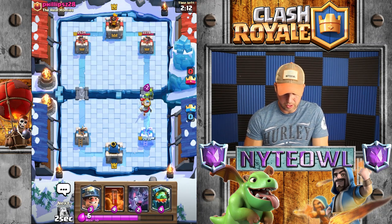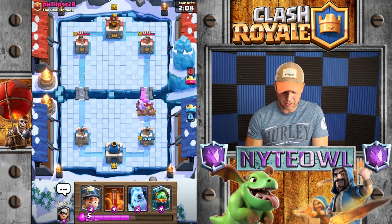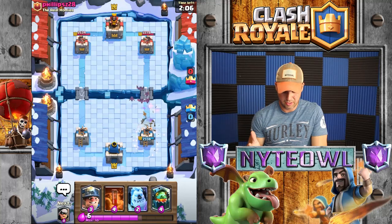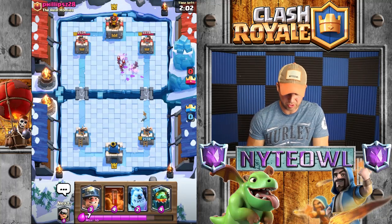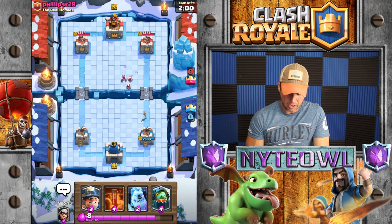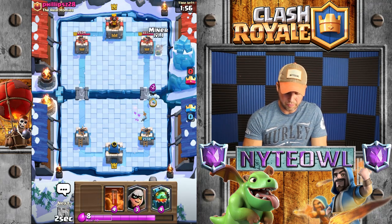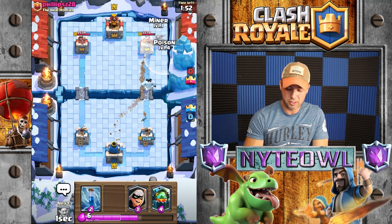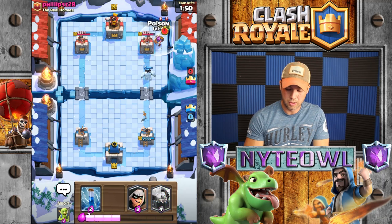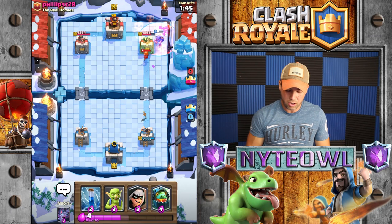One thing — I haven't used the Inferno Dragon at all this whole series. Maybe I used it in the first game, not sure. Let's go Ice Golem to tank for the Miner and see if we can get some chip damage. Just a little chip, chippy. We should be able to take those Goblins out and not have to deal with them.